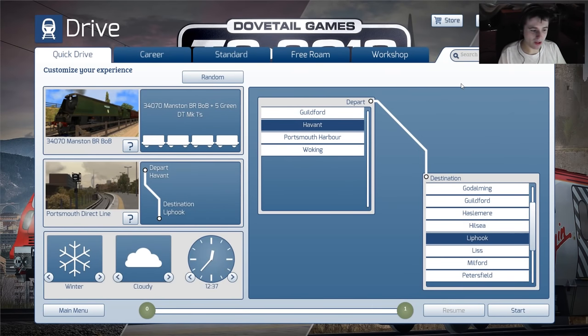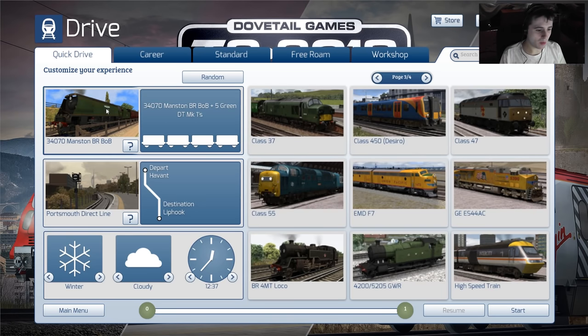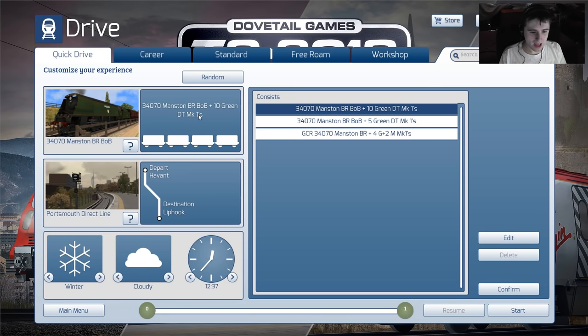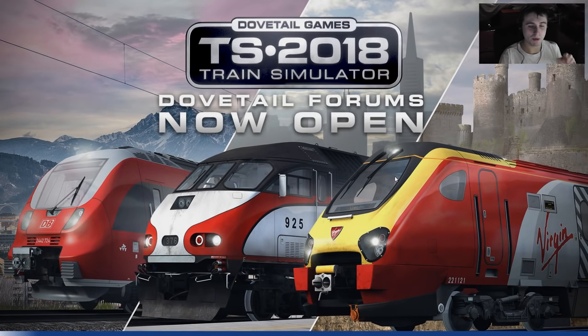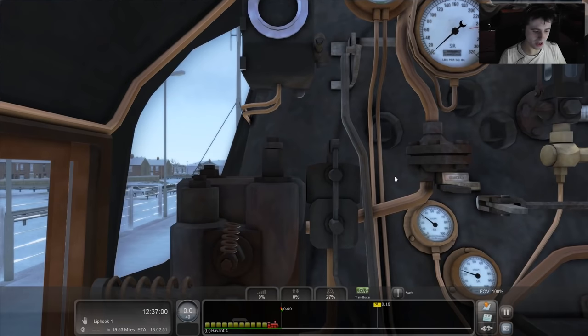Hello everybody, Sam Strains here, welcome back. It's another adventure in Train Simulator — hopefully it won't be a disaster like the last one. Today we're going with a Battle of Britain locomotive and 10 coaches, which is going to be a bit of a challenge. I'm going to do this blind — no controls at the bottom, just the map.